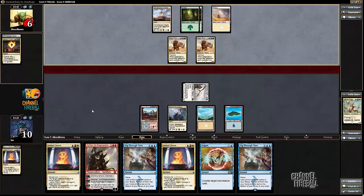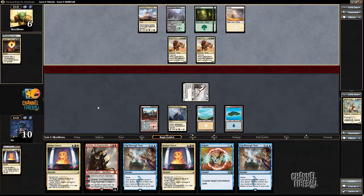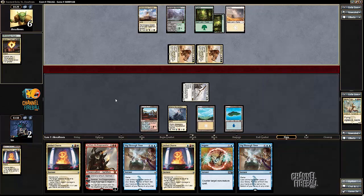It doesn't actually matter if Hushwing Griff dies here, given that my opponent can't kill Hushwing Griff and play a Siege Rhino. If my opponent played an Abzan, I would just negate it — and then that would be that. I'll go to two. Elvish Mystic — that is allowable.